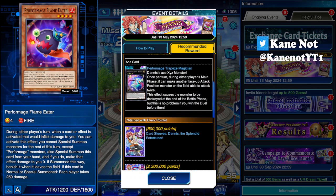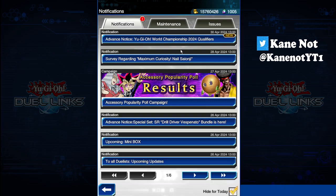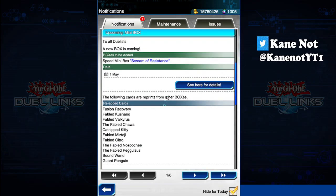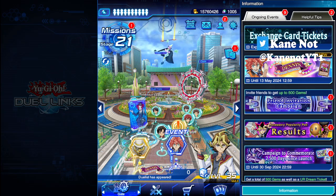The boss monster, Trapeze Magician, once its attack points are up to high values, means you don't take damage at all for the entirety of the turn as long as this card is on the field — pretty good deal overall. And not to mention, if I remember correctly, there is also an upcoming mini box coming on the 1st of May tomorrow, so most probably it could be the Performage set featuring Dennis and his Performage monsters, but we'll just have to see until then.